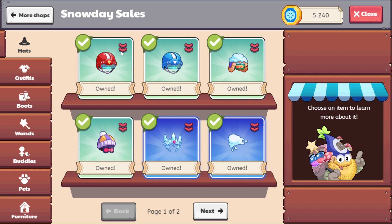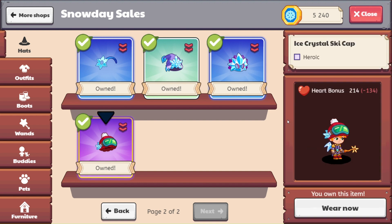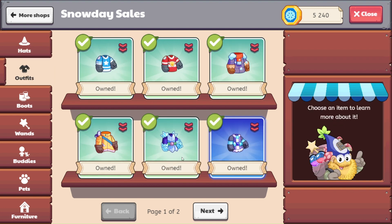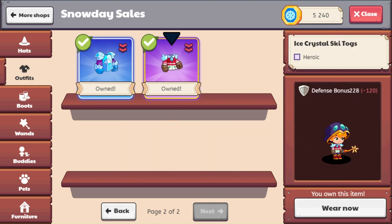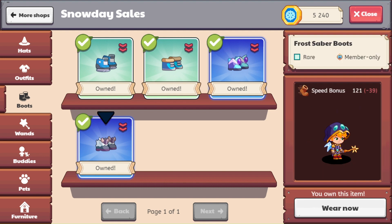You can see the red arrows pointing down — that means any of these items are going to give less health. It would be minus 134 health for me to put on this item, and all of these would also be a blow to my health. For a defense bonus that would be minus 120, and the boots show a speed bonus of minus 39.